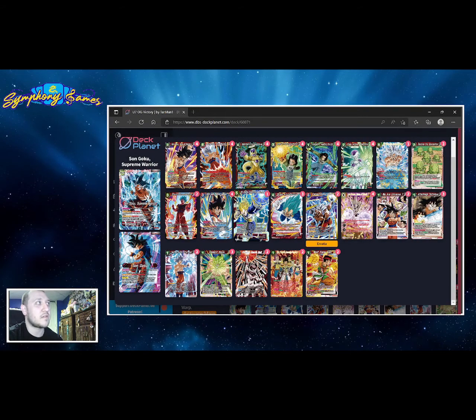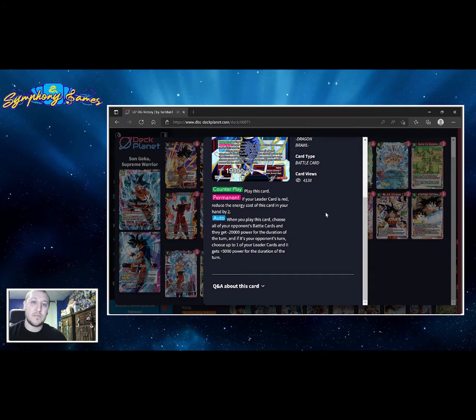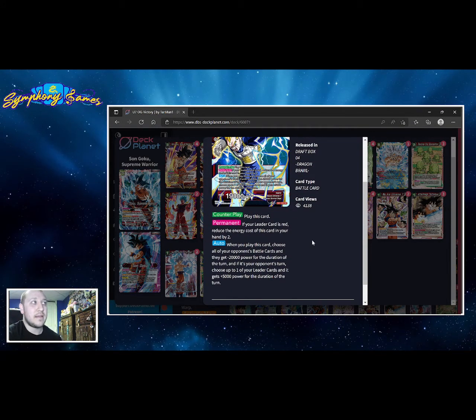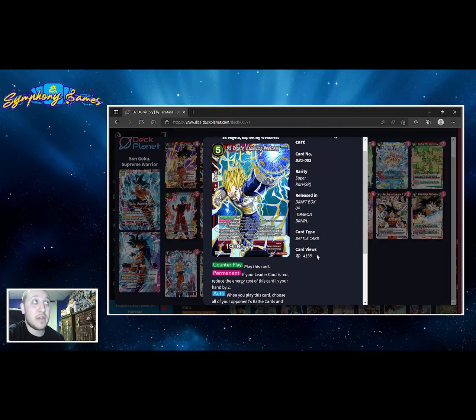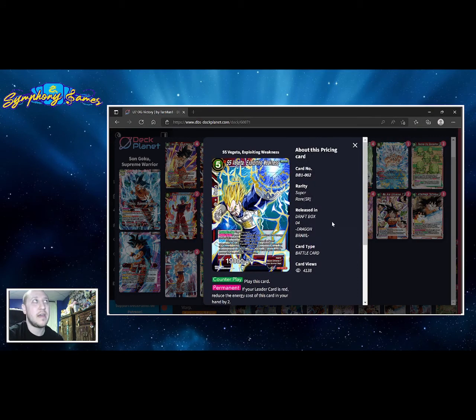A lot of people forget Vegeta Exploiting Weakness exists. If we're playing a defensive build we'll have energy open on our turn and our opponent's turn. Turn three, if we just pass, we have the option to use Vegeta's Exploiting Weakness — when our opponent plays down a battle card, we tap three energy, it comes into play, negs our opponent's board by 20k, and our leader gets 5,000 power for the turn, possibly making it a 20k body our opponent has to swing over. It's at a one-of, slim chance of drawing it, but it can be really cheeky.